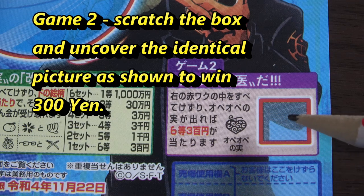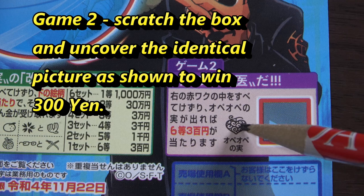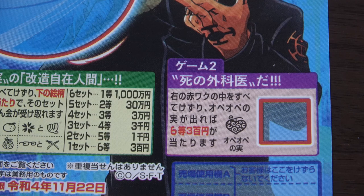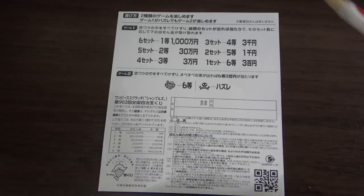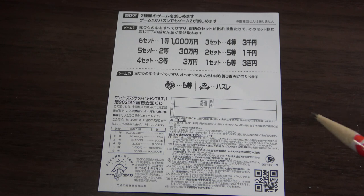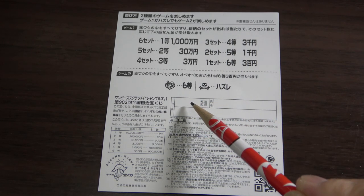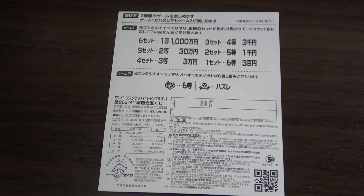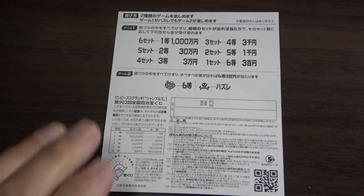For Game 2, you scratch this box — if you find the identical picture, you win a prize. You have until November 22nd, Reiwa 4 (2022) to claim your prize. Don't scratch the barcode area. This is drawing 902. On the back is a breakdown of prizes and rules in Japanese. If you win the first prize, you fill in your prefecture, full name, and address. All winnings are tax-free in Japan, and even tourists can play.